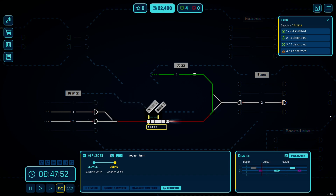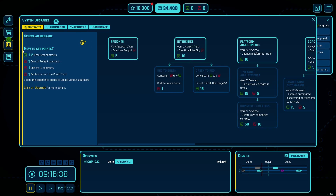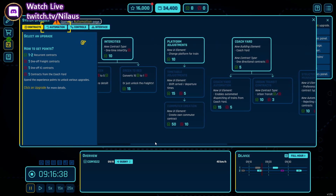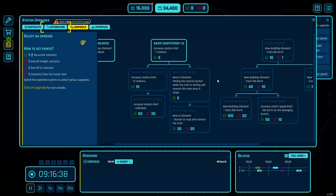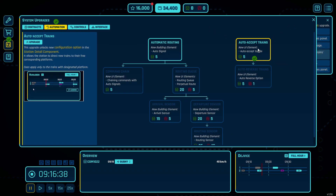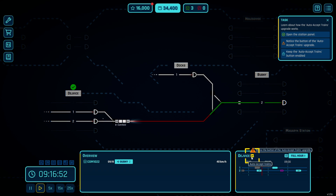We've now dispatched three trains and should have one more coming in, which nets us 4,000 money and one train icon for upgrades. The next train is coming in for the Docks, so we speed up and pass it all the way there. This gives a basic idea of the core loop: switches, signals, trains managed through the network. Now we have unlocked enough things — over in the automation tab there is an auto accept train option. There are many more upgrades available, and they both add complexity and simplify things, because once you've been doing something manually you realize you can't scale up beyond that without automation.